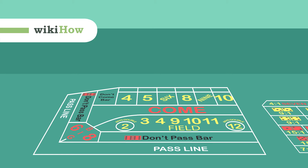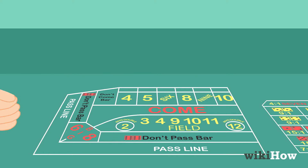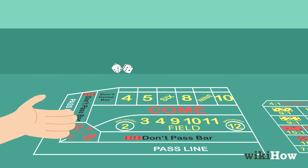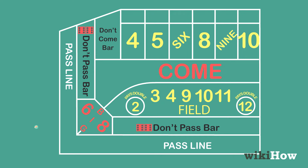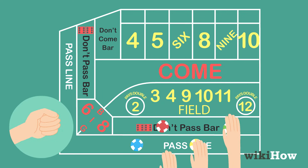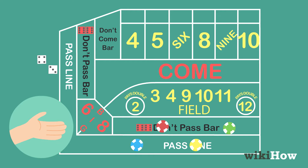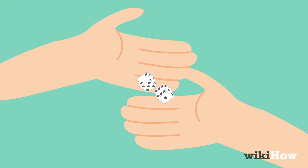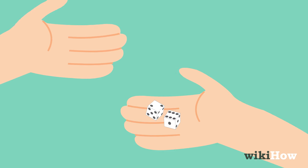Craps is a fun casino game where players place bets on the table and root for the shooter to roll a winning number with the dice before sevening out. Only one player per round is the shooter, but any player can bet on the table. The dice are passed around the table clockwise after each round so anyone interested in being the shooter gets a turn.